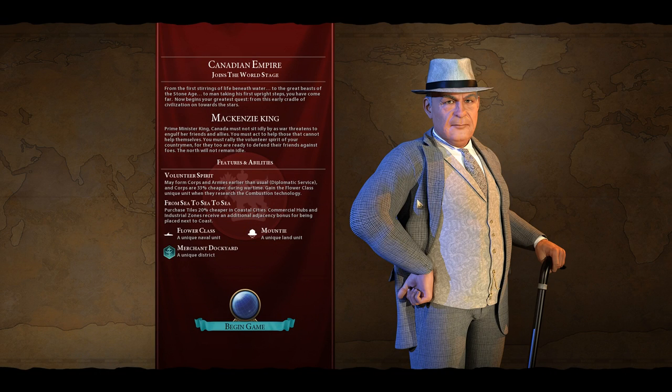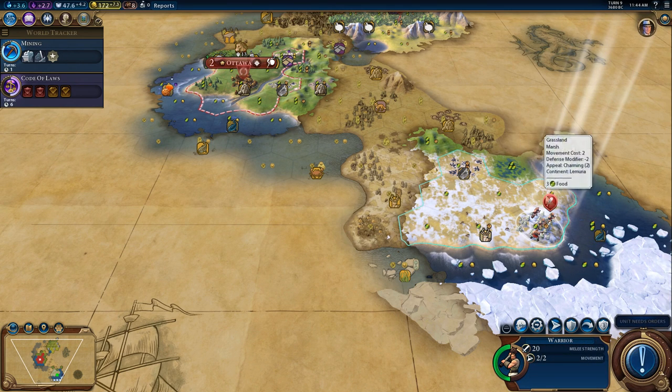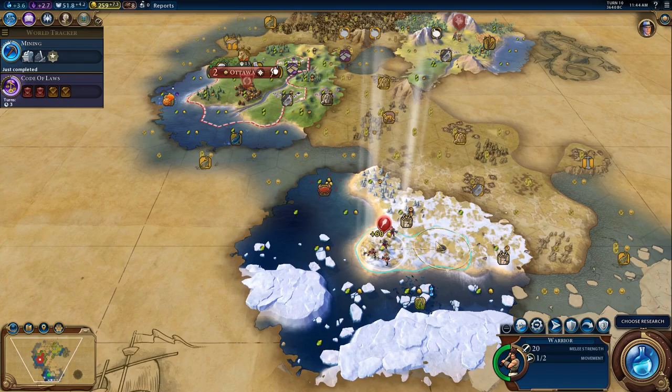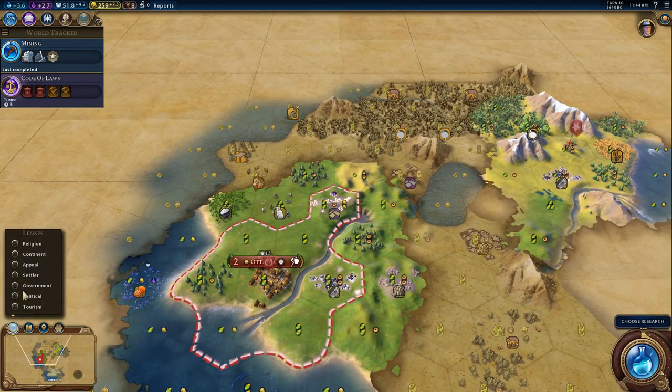Canada's leader is Sir William Lloyd Mackenzie King, Prime Minister of Canada from 1926 to 1930 and from 1930 to 1948. He was most commonly known in history for being in office during the Great Depression of Canada and during World War II. Critics say King gradually altered Canada, a difficult country to govern, but he did it while keeping the nation united.